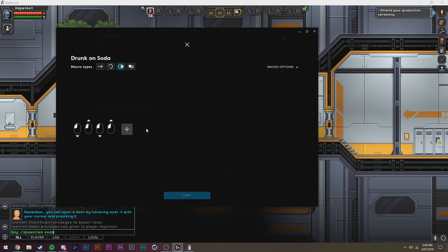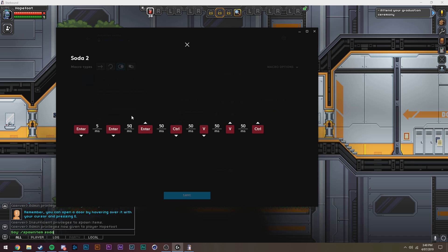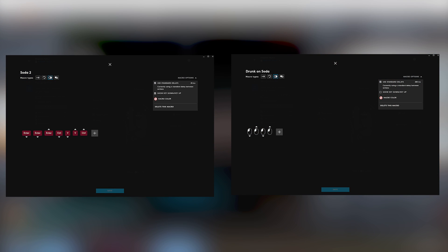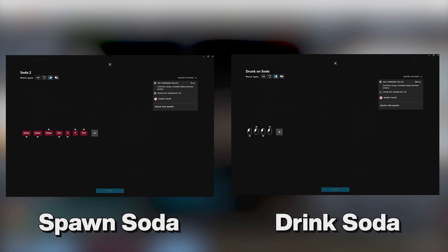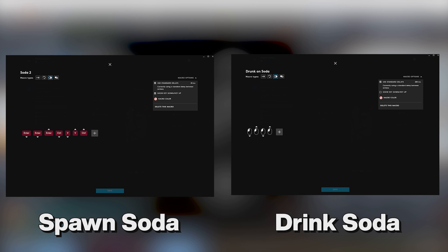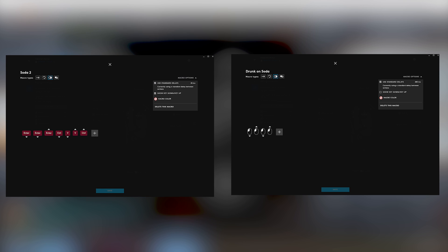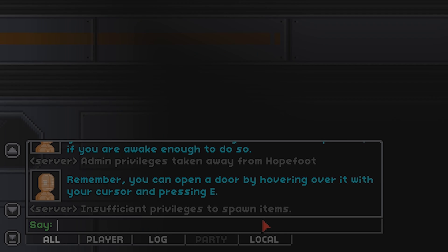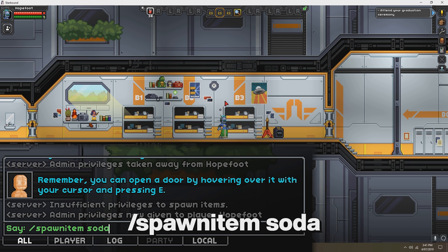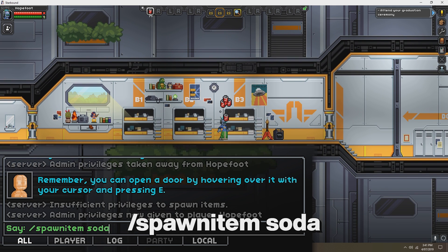You'll also want to get a program like Razer Synapse or Logitech G-Hub if you want to make it go a lot faster. Once you have these programs installed, you'll want to set up the following macros — pause the video to copy them. The macro on the left will spawn the sodas and the macro on the right will drink the sodas. Set those up and bind them to the appropriate keys. Start a character in Starbound, enter /admin into the chat console, and make sure that you have '/spawnitem soda' copied to your clipboard.